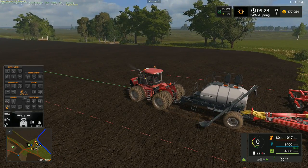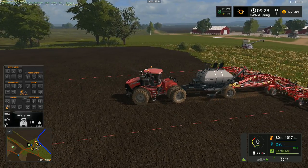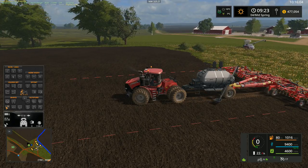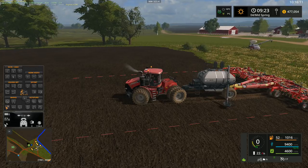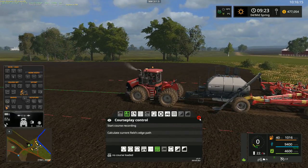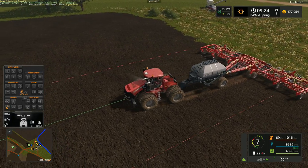Why is that doing that? I must have hit the front button there. That's weird — why does it do that? That's really strange. When I hit the button to lower something with the drive control, it wants to unfold this. That's why I'm like, why is it doing that? Anyways.